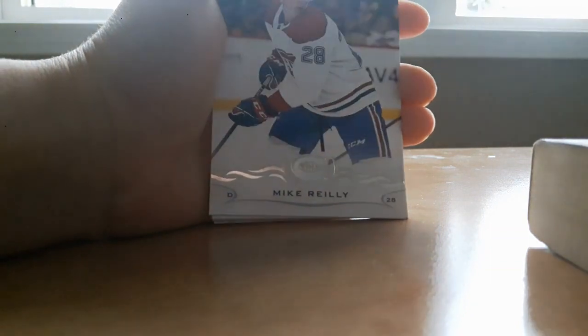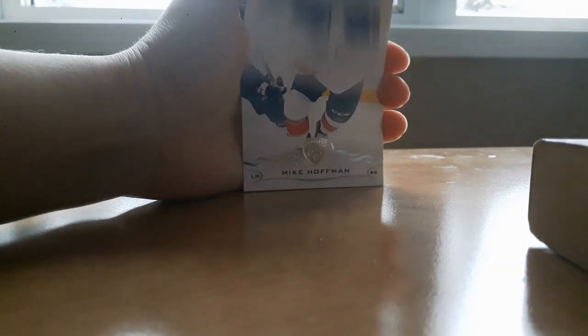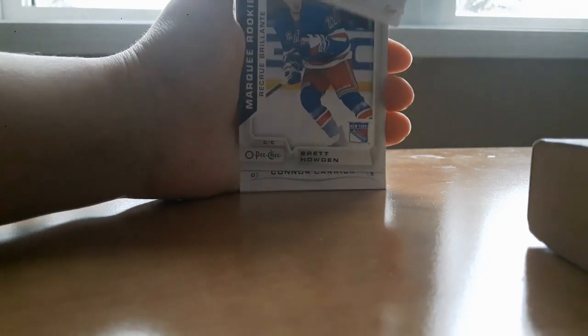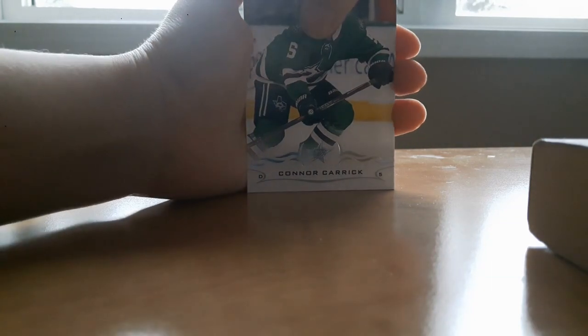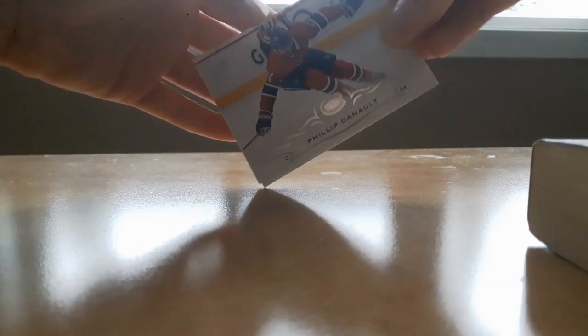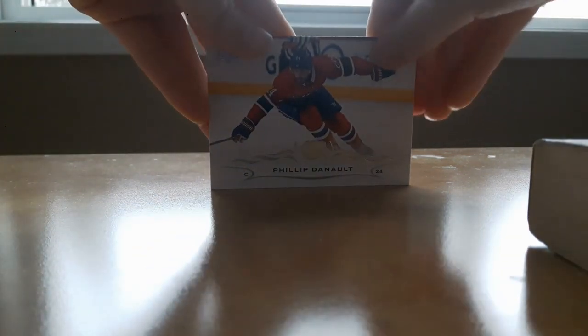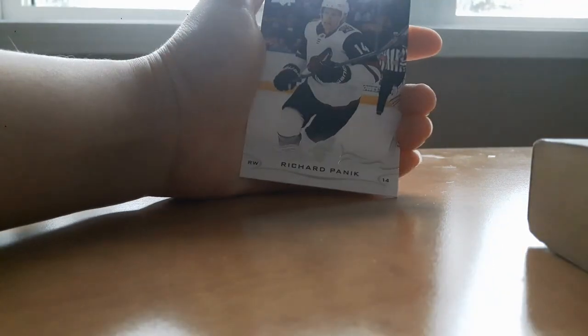Ryan Miller — these cards look so cool. Oh, Mike Riley — Montreal Canadiens right there! Mike Hoffman, Brett Howden, Connor Carrick, Brock Nielsen. Then ooh — Philippe Danault! That's pretty cool, that's a cool card right there. I didn't get any of the three rookie cards that I wanted.